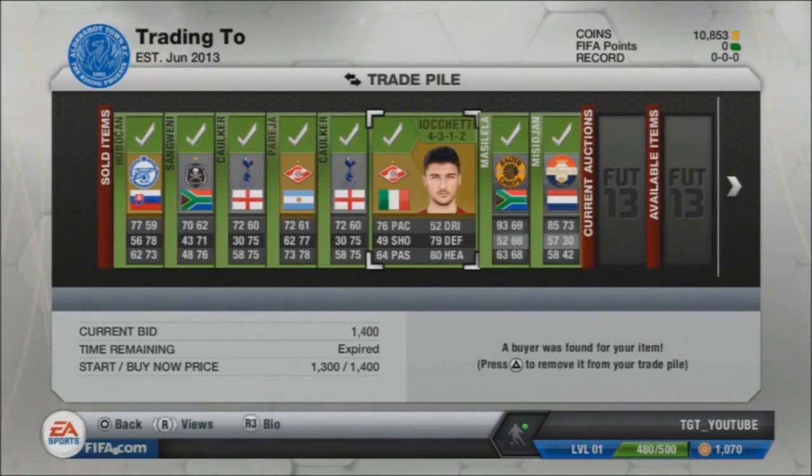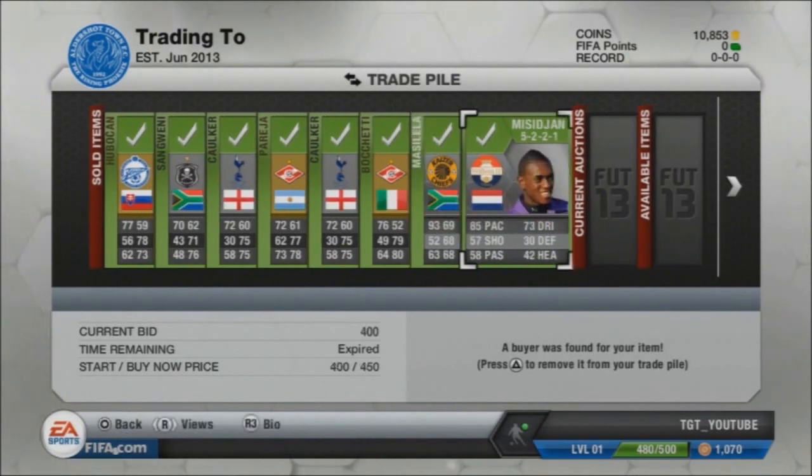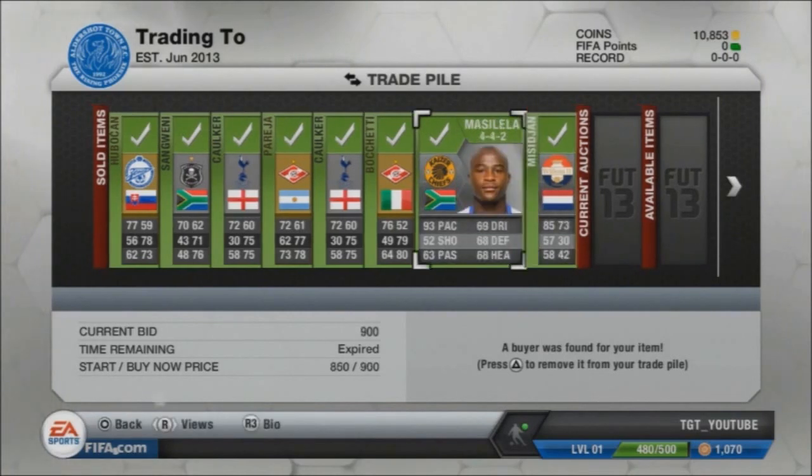Bocchetti went for 1.4k, which was good — he sold real quick. I think I put him on as the cheapest. Then Masala, 900 coins, making around 500 coins on him. And then finally, Misijan — I made 50 coins on him. I was hoping to make a bit more, but unfortunately I couldn't get him out that quickly.